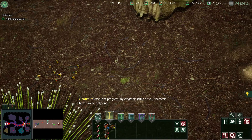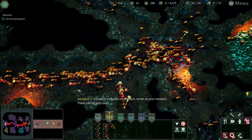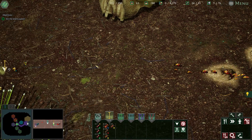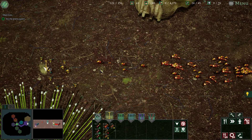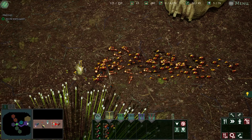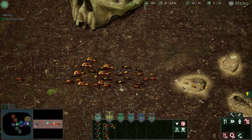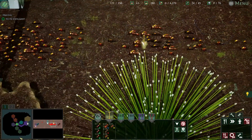This dude's a mental case. Excellent progress, my eruptors — strike at your nemesis, there can be only one! Oh shit. I'm assuming my Royal Guard isn't ready yet, so that's got to be GGs. Even if old mate didn't squish all my ants, I'm done.